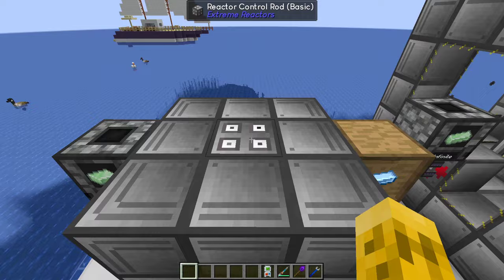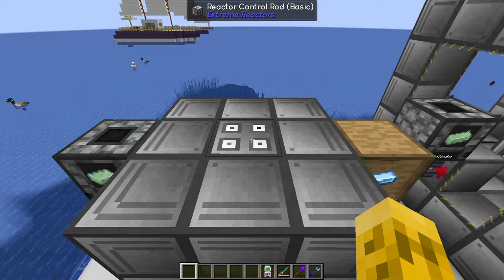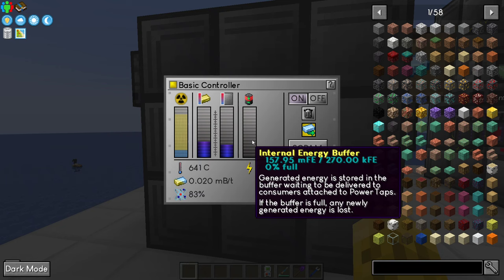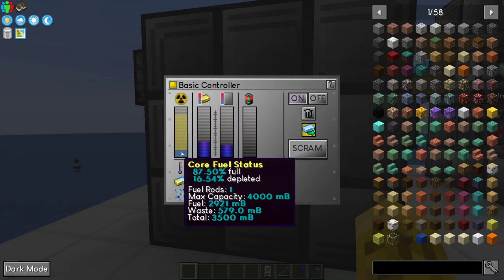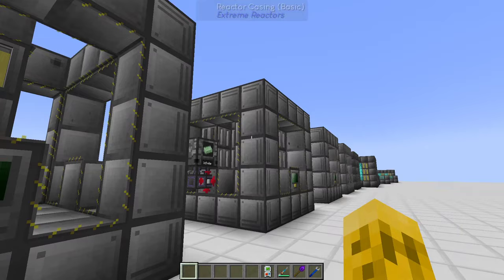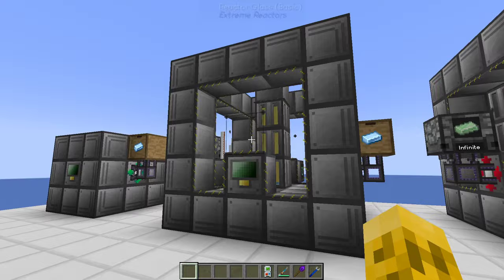Here's a basic reactor — this is the smallest one you can build, a 3x3x3. It's got an input, an output, a power tap, and a controller, with one single fuel rod and a control rod on top. Turn it on and it makes pretty decent power — it's making 7,000 RF per tick. Pretty decent for a few blocks of steel and iron.